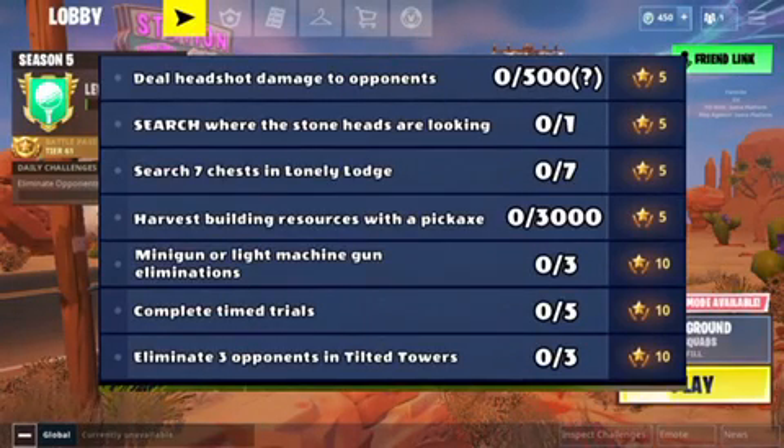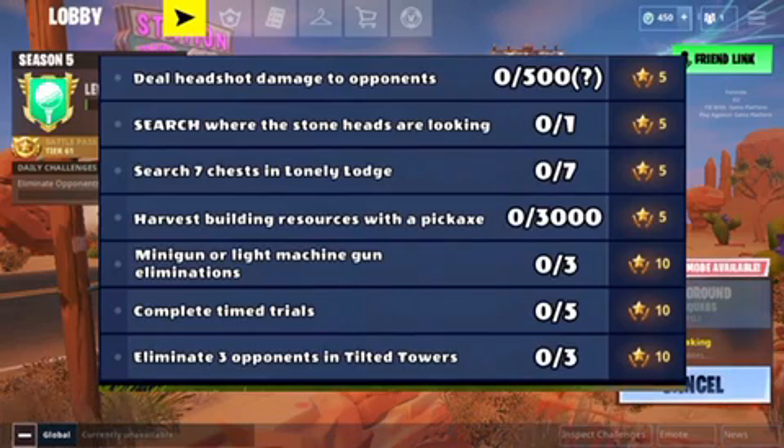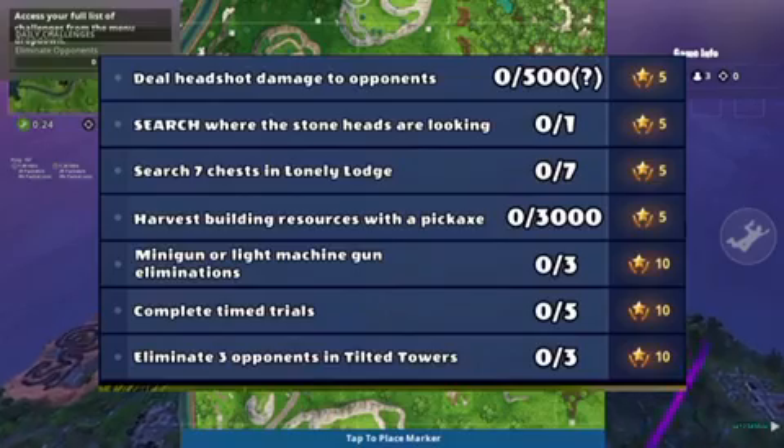The third challenge is search seven chests in Lonely Lodge. The fourth is harvest building resources with a pickaxe. The fifth is minigun or light machine gun eliminations. The sixth is complete time trials. The seventh is eliminate three opponents in Tilted Towers. So let's begin.